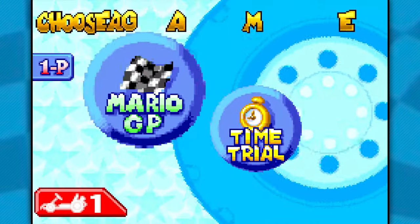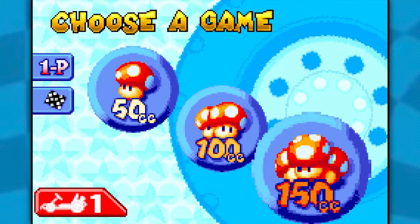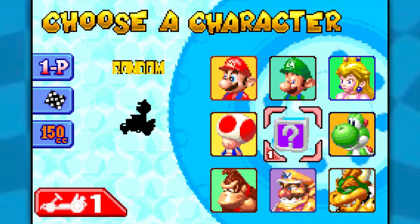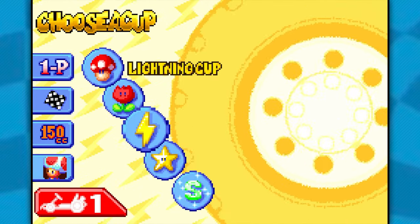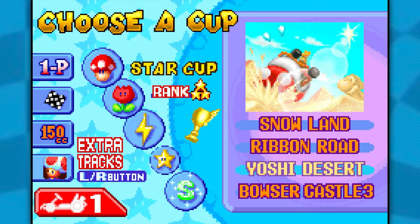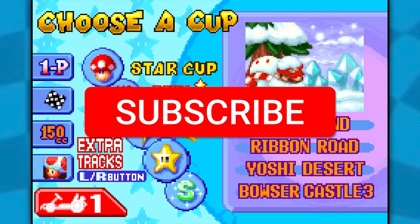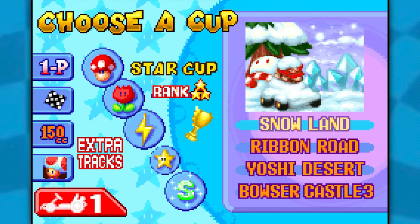And with that, folks, that is gonna do it for this episode of Mario Kart Super Circuit. Some of these episodes are really short — I think episode 2 was like 9 minutes. Next time we're heading back in as Toad — same stats as Peach apparently — and we'll be taking on the Star Cup. If you guys enjoyed this video, please leave a like and let me know what you thought in the comments below. Stay tuned for the next one and I'll see you guys then!